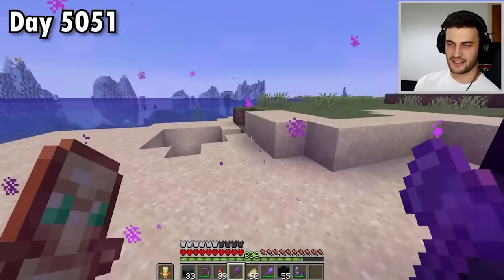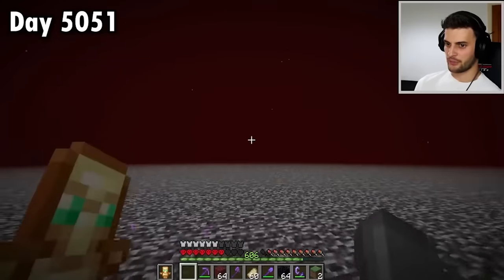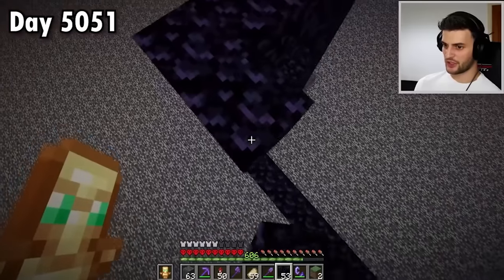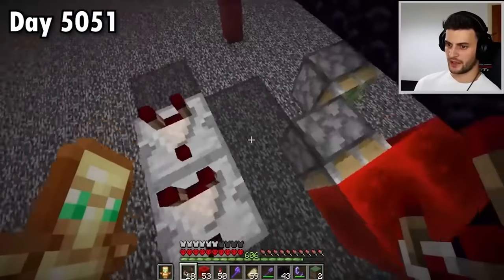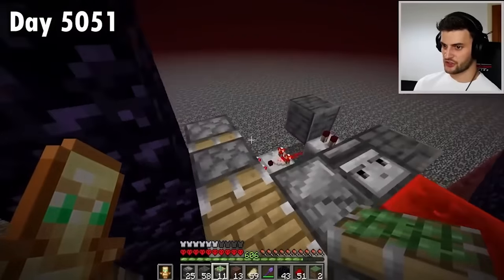Thank goodness for that. It means I can now go through here, break this portal, and build the bat return system above the nether. This is where things get a bit more complicated. I'll start by building two nether portals. Got a piston and a bunch of glass here, followed by comparators, redstone, and more pistons. It is all nicely starting to come together.